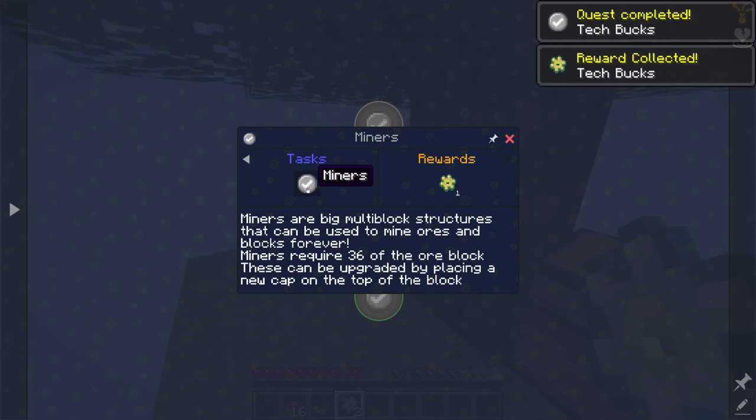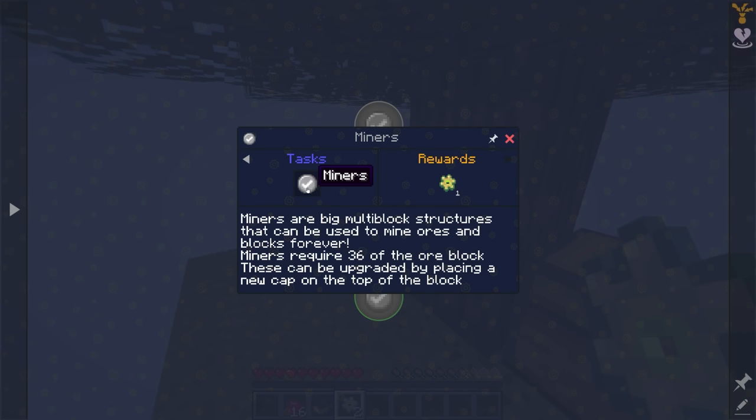We have miners available to us. Miners are big multi-block structures that can be used to mine ores and blocks forever. Miners require 36 of the ore block and can be upgraded by placing new caps on the top. So instead of ex nihilo sifting, we have these miners that generate an unlimited number of a given resource once we have a decent amount of it. As we progress, we can upgrade those miners to higher tiers using higher tier capstones.